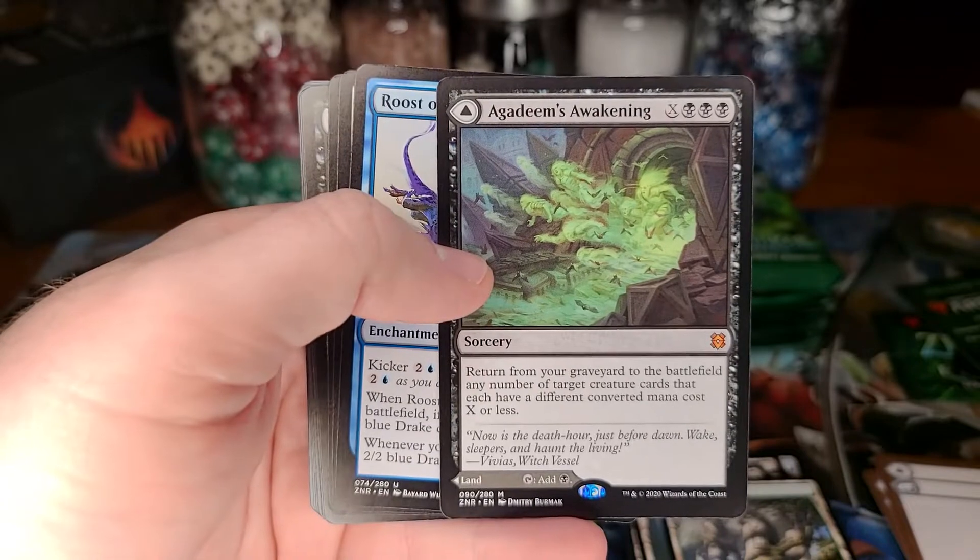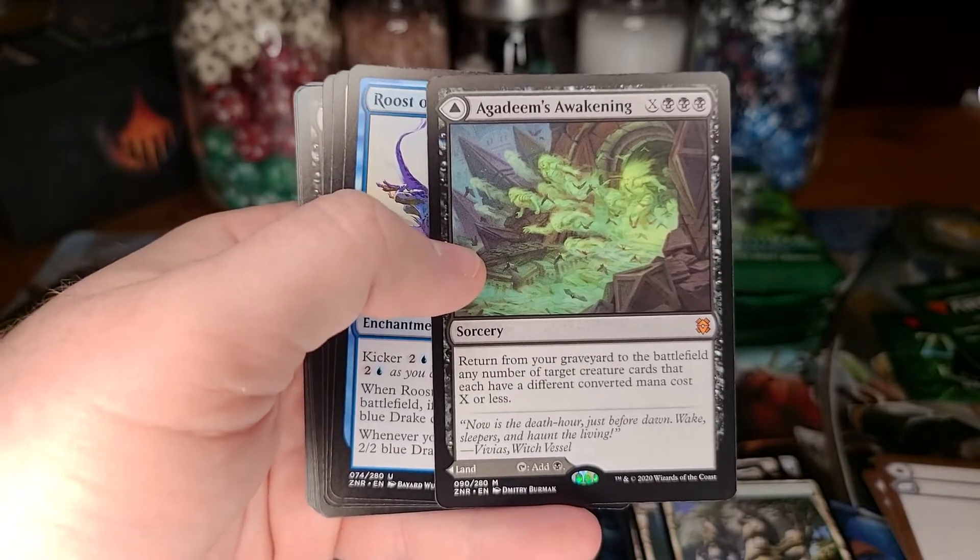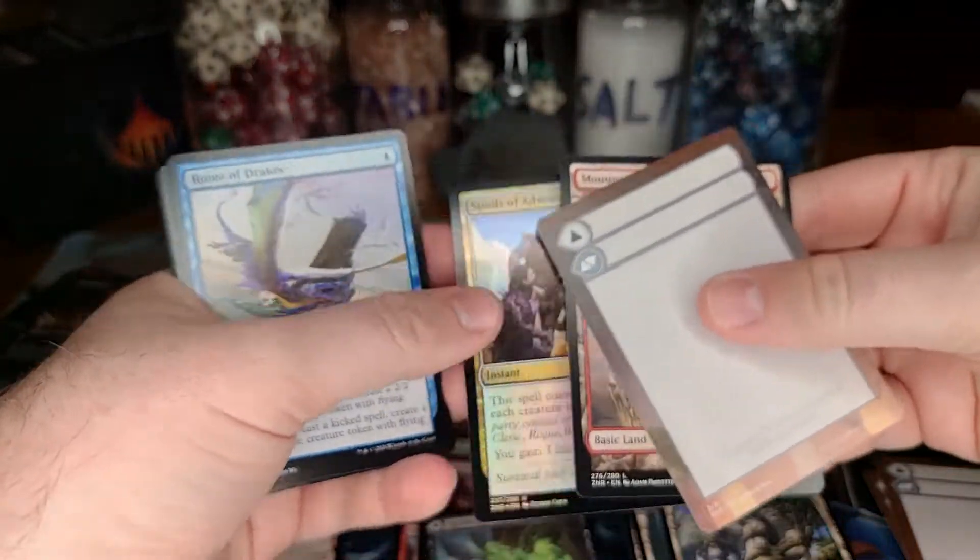Agadeem's Awakening — there you go, that's one of the ones you want to open. Love that! We're up to four mythics in the box now. This isn't a home run box, but it's not a bad box by any means. Plus we still have the box topper at the end.